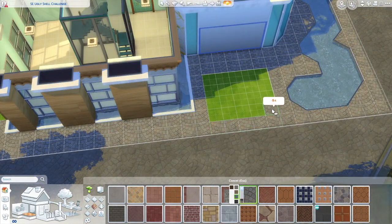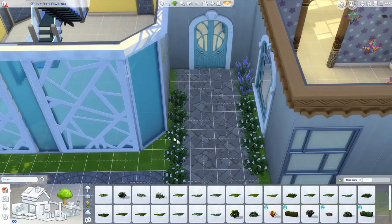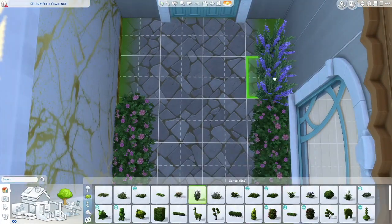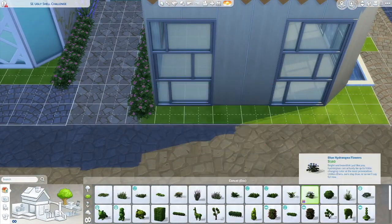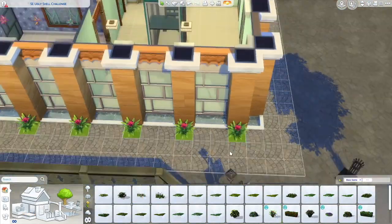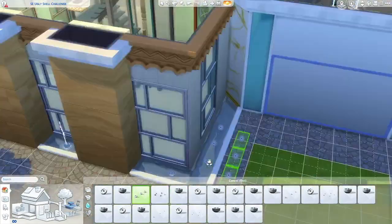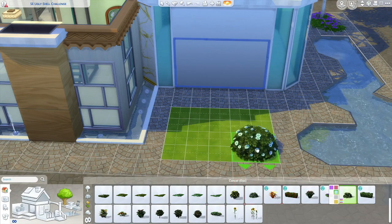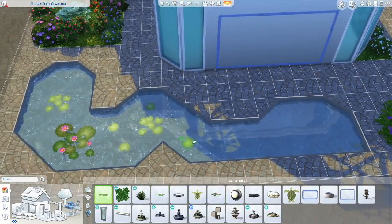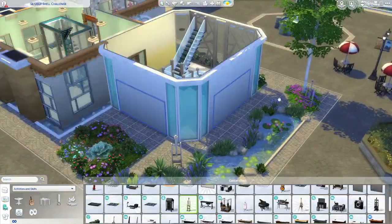I wanted to put a bird feeder in the outdoor area because people might want to paint birds or take pictures of birds, but that came with Backyard Stuff which I can't use. I remembered that Get Together came with a birdhouse, so I put that in instead. Landscaping wasn't that hard — I didn't want to delete what was already there, so I just changed the color and added a little bit more. I did the whole pond lining off camera because it's so repetitive and this video is already long enough.